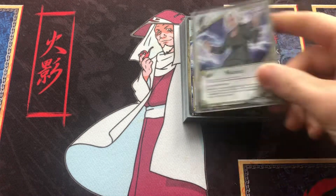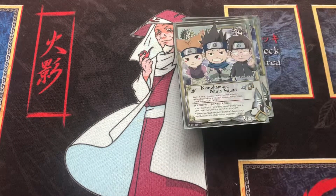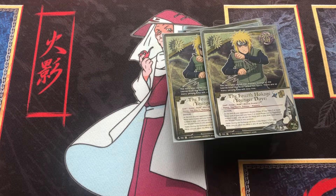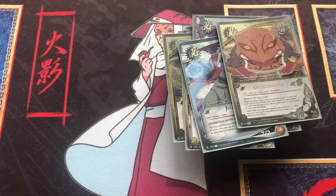Continuing with the ones, not really any changes here — Mabui, Inkfish, Shion Awakened, K&S. Same 3 Drop Naruto lineup. 4 Drops, same thing. 5's, 6 and 7 is the same.